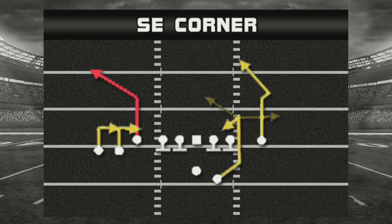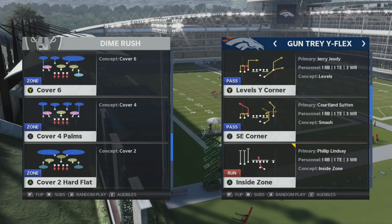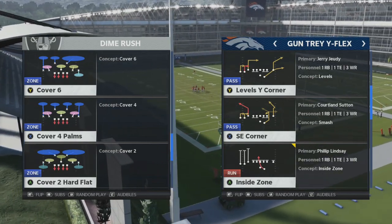Hey, it's Cobra here at MaddenGuides.com. For this Madden plays video breakdown we're going to take a look at a play called Gun Tray Y-Flex SC Corner, or Split In Corner. This particular play has a built-in concept, and we're going to show you that it's a passing concept you can run to attack two-deep or two-high safety looks. You'll find this concept in a lot of different playbooks.